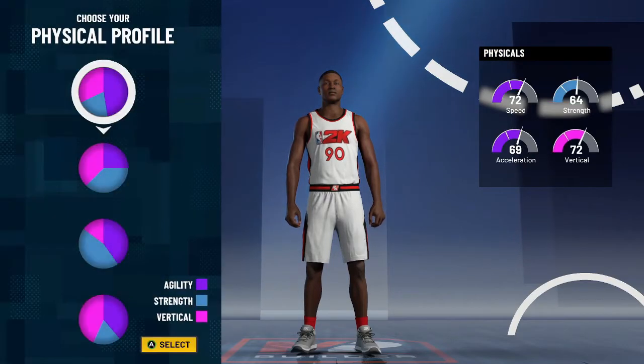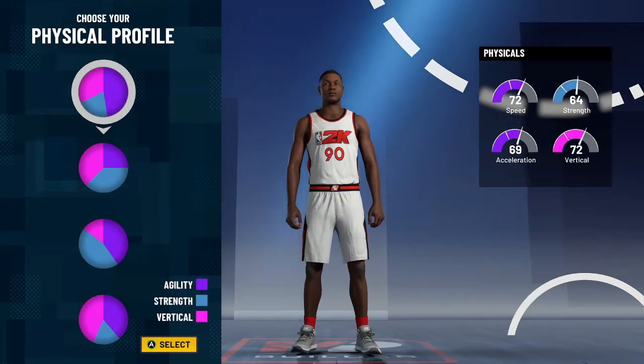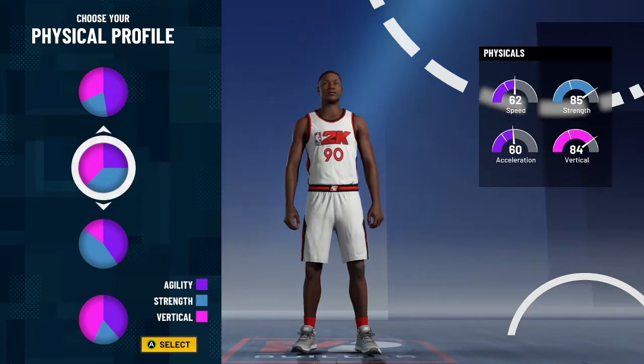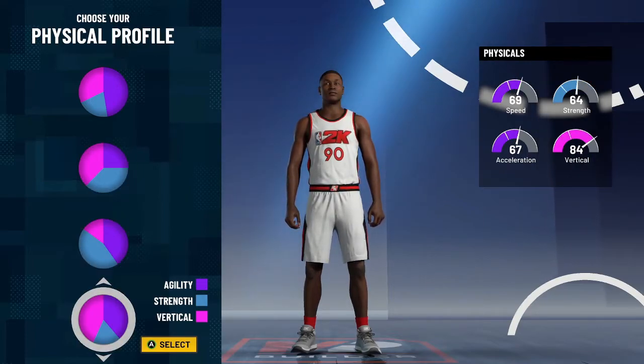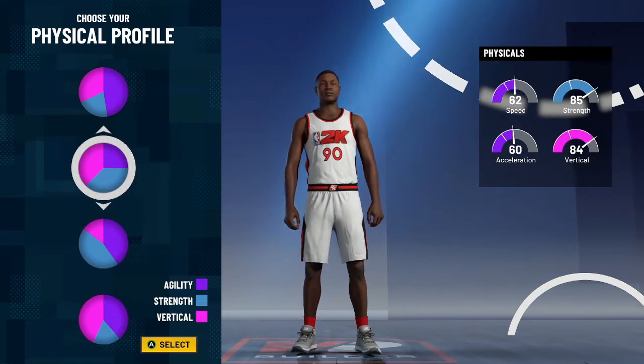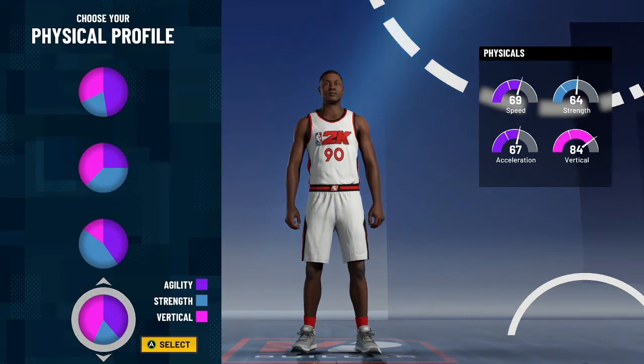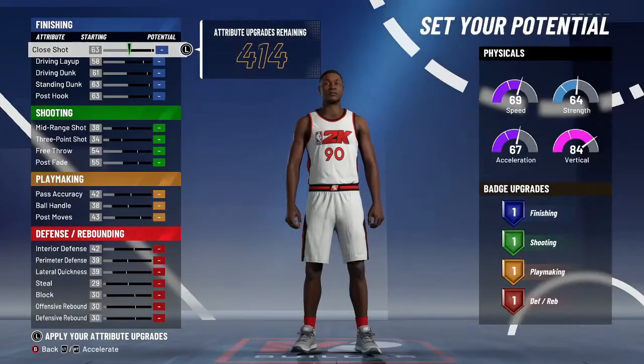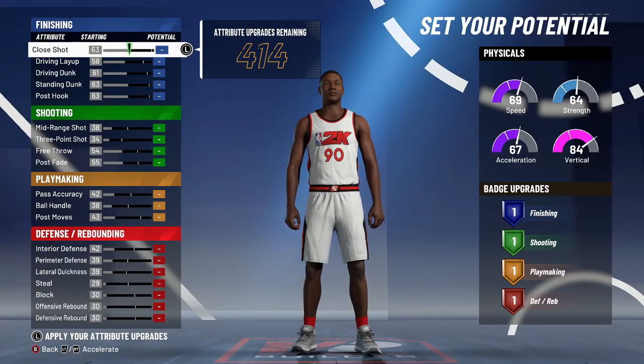You're not going to go with the speed pie chart — go with the strength and vertical pie chart, or you can go with speed and vertical. I think strength is pretty good, but I'm going with speed and vertical just because strength doesn't really matter this year. On my 6'11" interior last year with 99 strength, I was still getting backed down, so it doesn't even matter.